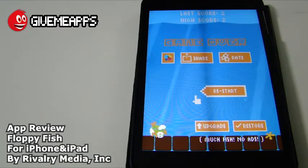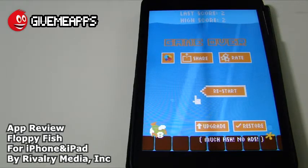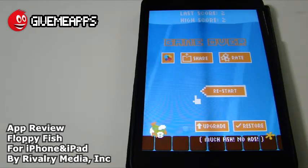Guys, this is Flappy Fish by Rivalry Media. It is a free install. You want to get rid of the ads? You go for the upgrade. Once again, we're talking about Flappy Fish — best free tap game of Tiny Q Fishes by Rivalry Media. We did horribly on camera; we couldn't get past 2. But it's a lot better with the consistency that did not exist in our pre-review. Flappy Fish by Rivalry Media.